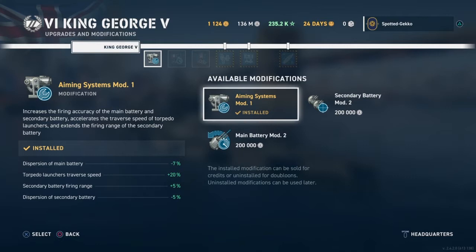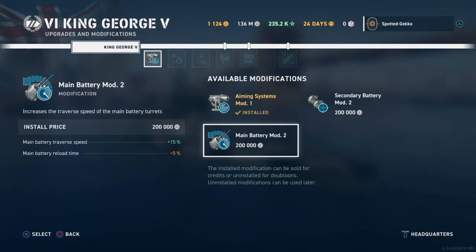Many people build the King George the Fifth in different variations. This version will be an accuracy build. I've been playing around with that lately. You have aiming systems, secondary battery, and main battery mod. I've chosen aiming systems because for an accuracy build it's really important to get your dispersion — your ellipse circle — down. That minus 7% is paramount for an accuracy build. However, you may also want to increase turret turn speed by taking main battery mod 2.